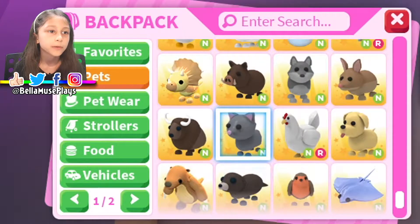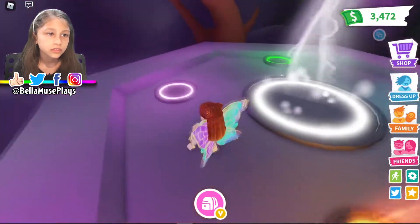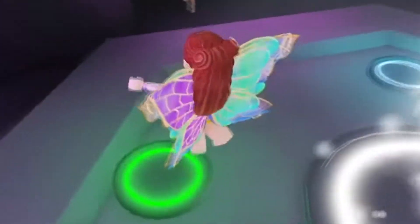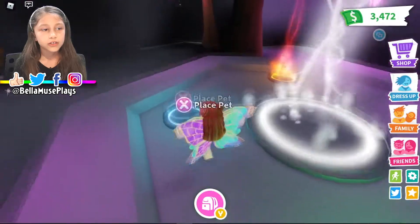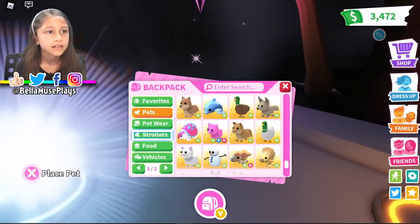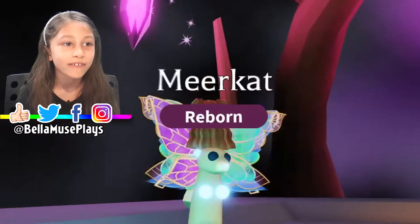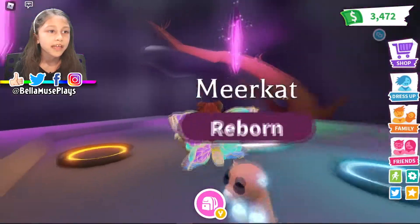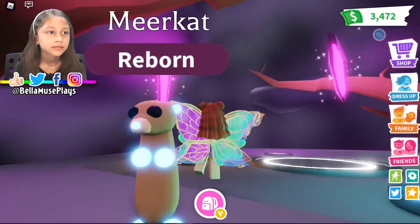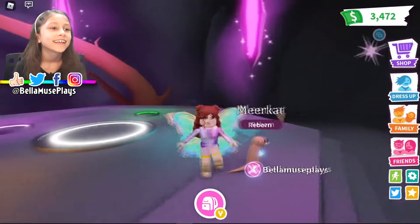The meerkat is all the way to the bottom. There it is. I really like the new zipping effects that they added to the backpack thing. Blue meerkat is my favorite color because it reminds me of diamonds, so it is pink and yellow. Hi meerkat. Grab you! Next let's make the elephant.